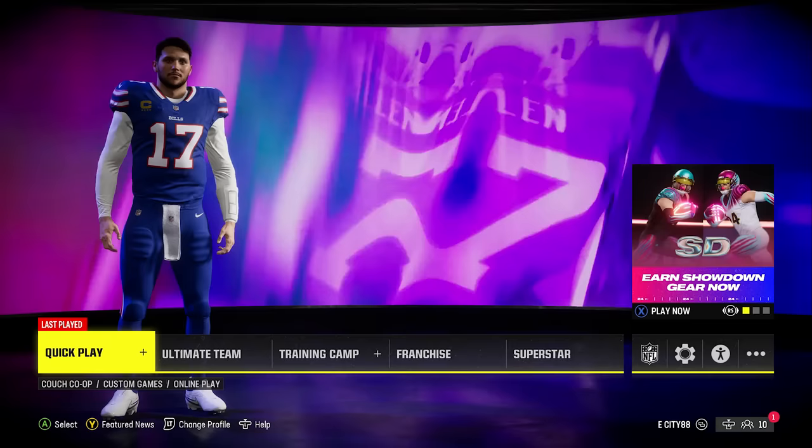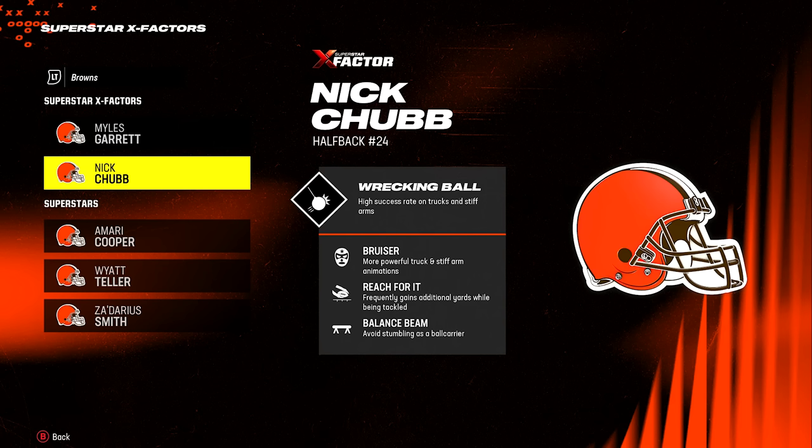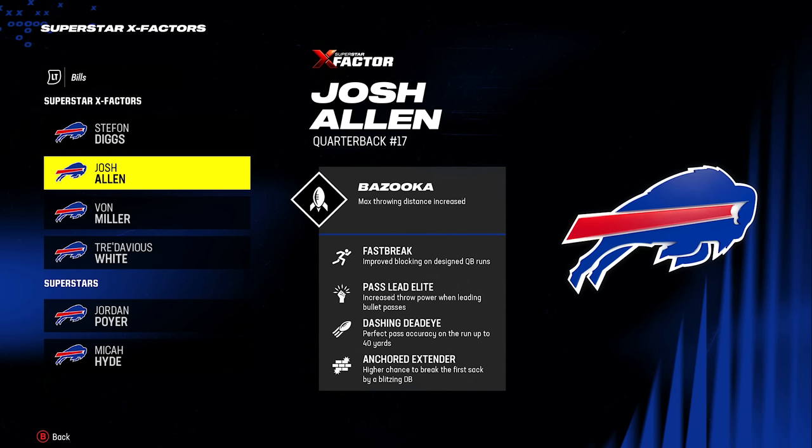Number seven: learn the abilities. From the main menu, scroll to the NFL shield icon and click 'View Superstar X-Factors.' Scroll through every team and get familiar with all the players and their superstar abilities — abilities really dominate the game. For example, a running back like Nick Chubb has the bruiser ability, giving him more powerful truck and stiff arm animations. If you like to run the ball, consider using the Browns or Derrick Henry for similar abilities. If you're a passer, pay attention to quarterback abilities — look for guys like Josh Allen with gunslinger, pass lead elite, or set feet lead, which give better passing and velocity.